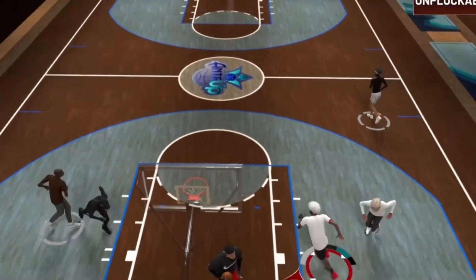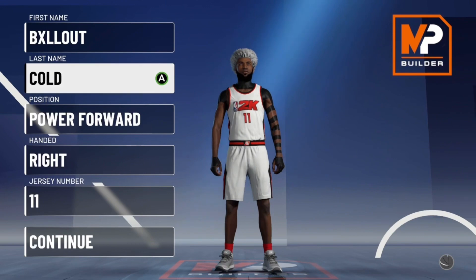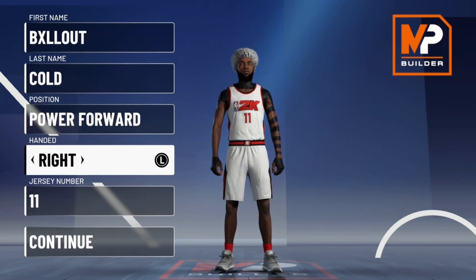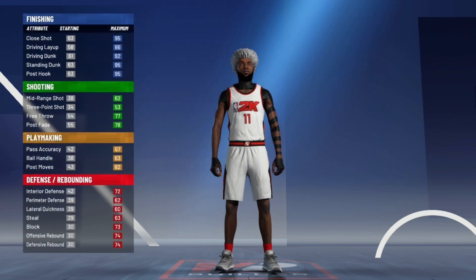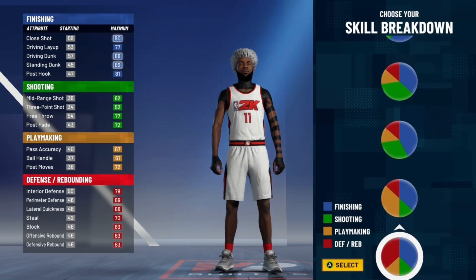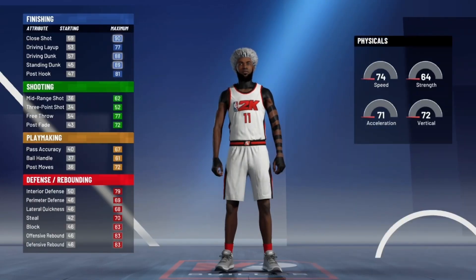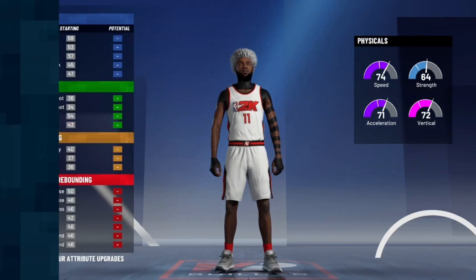Let's get right into the video on how to make this build. You're gonna have power forward, right or left-handed, whichever you prefer. You're gonna go with a blue-red pie chart — blue and red, not all red. And pick the fastest speed option.